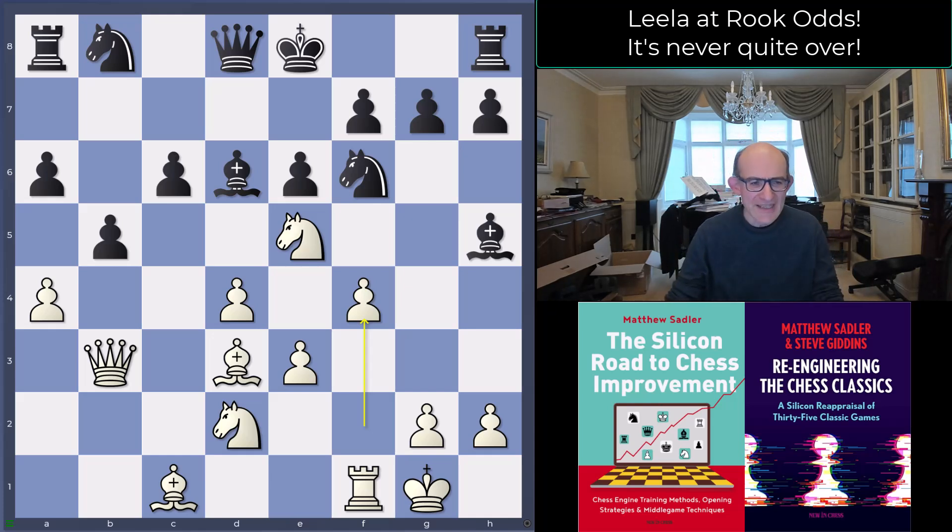It happens a lot in Lila's games. There are those very quick wins where Lila wins in like 15 moves as if by magic, and there are also plenty of games where late on Lila finds some incredible tactics. Let's see how this one came about and how well the opponent actually did.